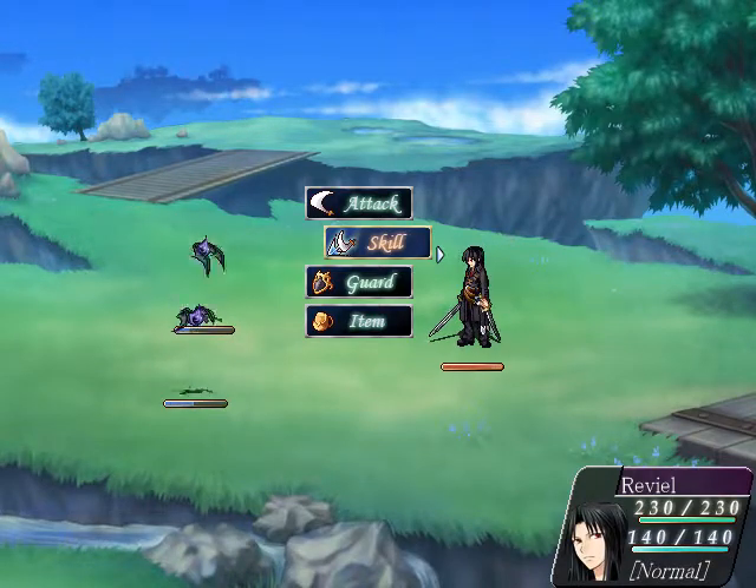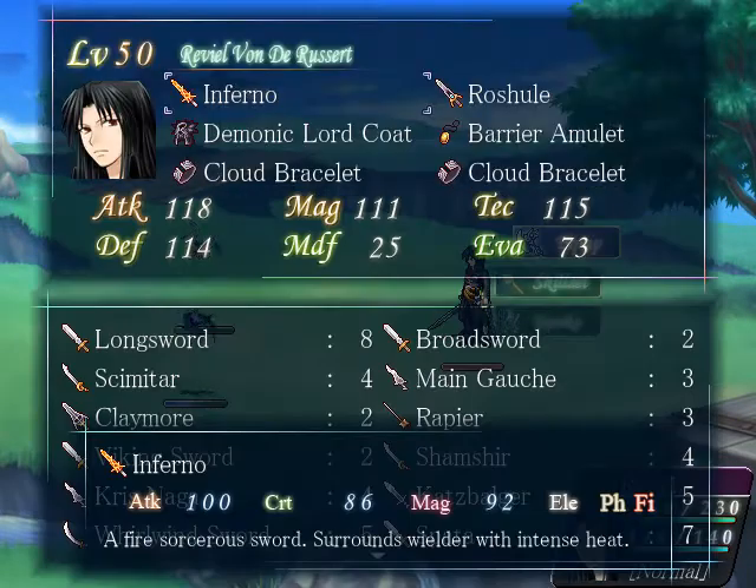Hello, today I'm going to demonstrate the elemental resistance system of Nocturne Rebirth. To do this, I'm going to use the Inferno Sorcerer's Sword, which deals 12 fire damage periodically to the wielder.